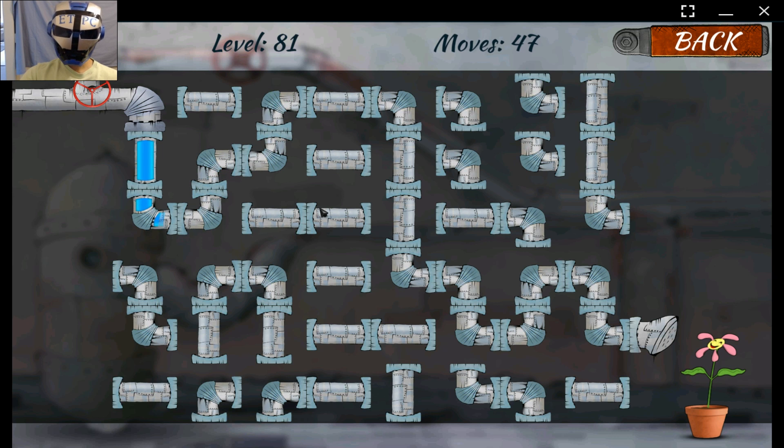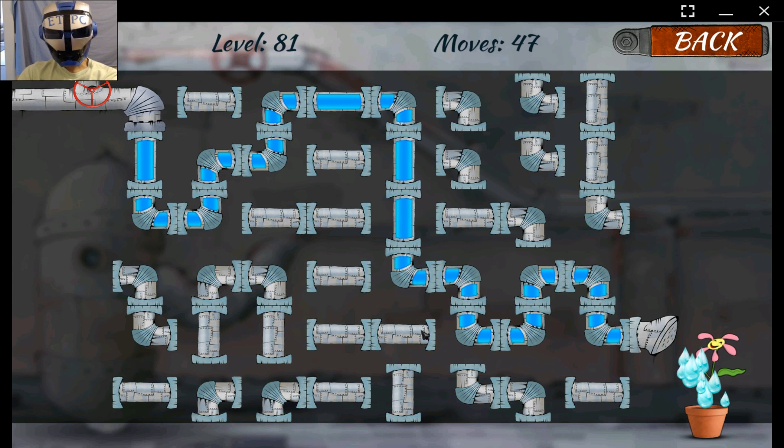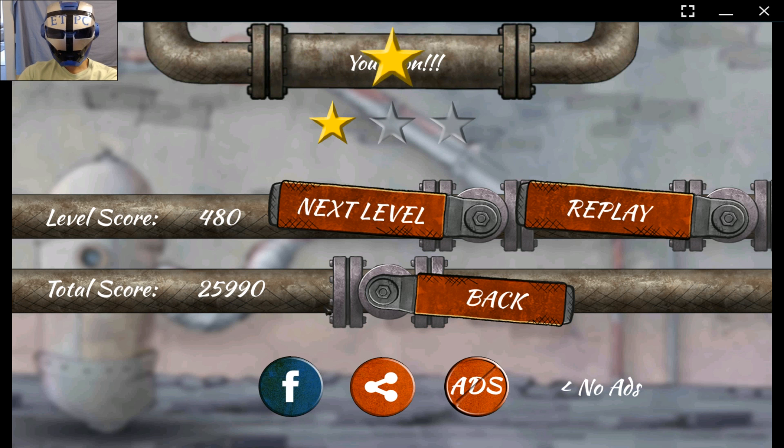A lot of times you can tell which way these things create a dead end, so if you fall under the end, you can't go that way. So we go the other way. And thanks for watching. We'll be doing a level 2 Plumber walkthrough of all the levels, 3 stars.